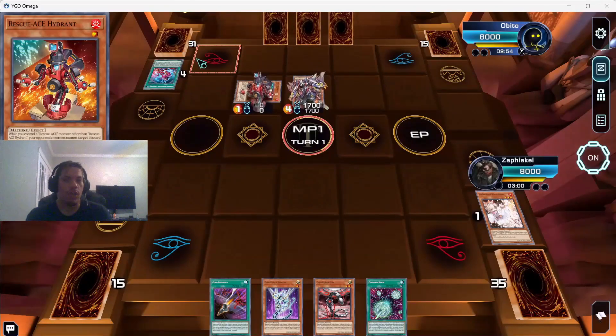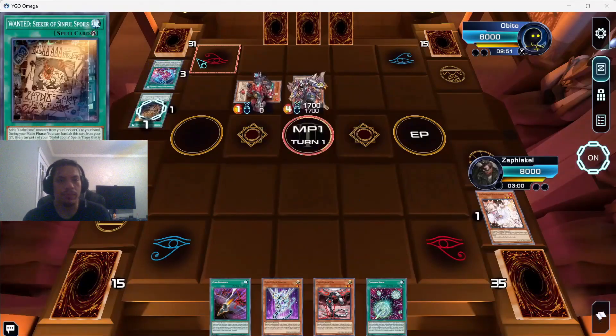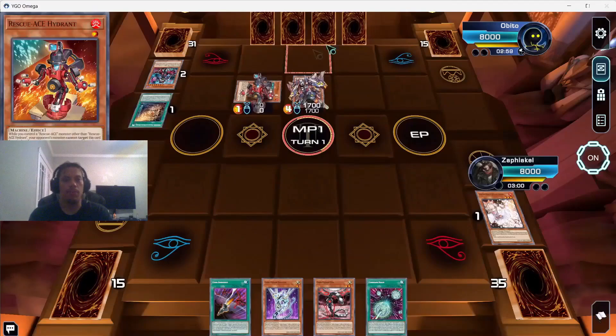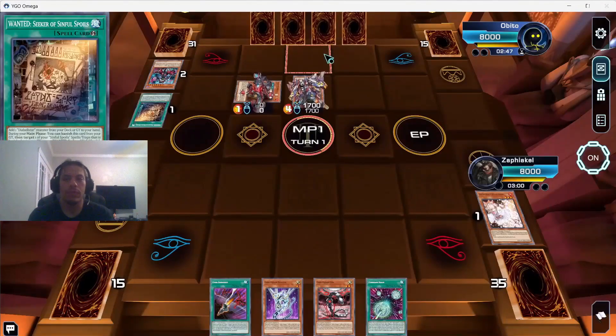Hydrant in turn gets the big Rescue monster. Because of the graveyard effect, he gets to banish the Wanted, bottom deck the Snake Eyes he just used, and draw an extra card — basically making up for all the cards he gave up. It's kind of silly.